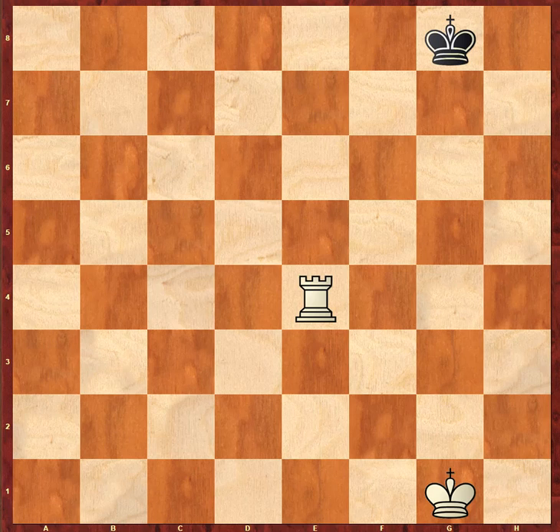For the rook, its power and ability is to move horizontally — left to right, or right to left — and also the ability to move up and down, which are the vertical lines. Or you can think of it as the rook moves along ranks and files. That's more appropriate.